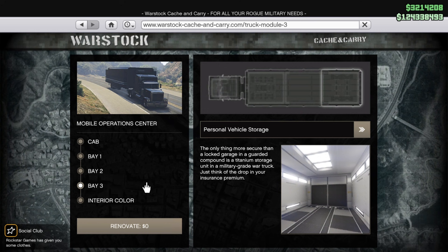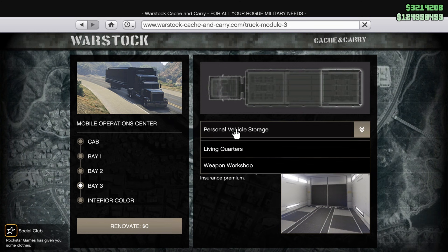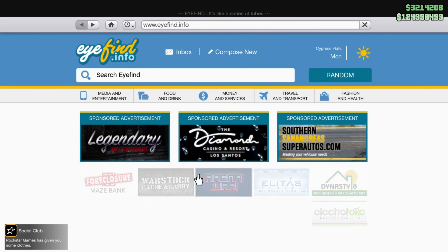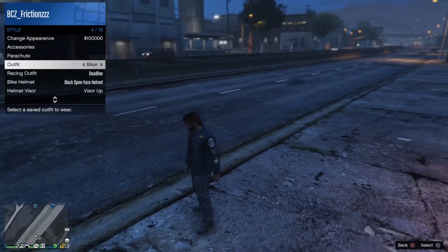I also recommend you guys have an MOC with a bay 3 storage — make sure you have the personal vehicle storage and make sure you also have an LG stored inside of the MOC. Basically, have your whole auto shop garage fully filled with cars because you're gonna need to get an alert that says your auto shop is full. Either fill it with LGs or just have some personal vehicles in there, but I recommend LGs so you can duplicate more and more.